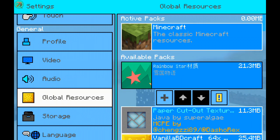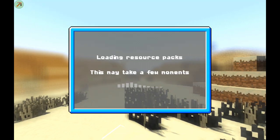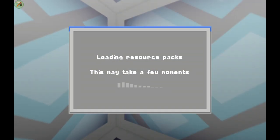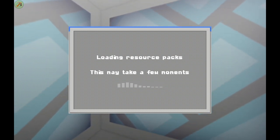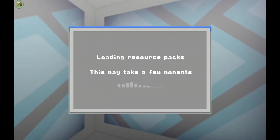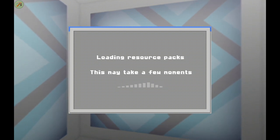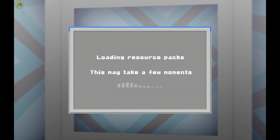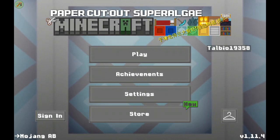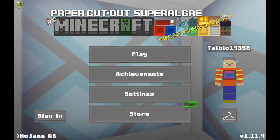Let's remove this one and then put in a different one. As you can see, when you change a texture pack the words become animated. Now let's try going into regular MCPE — as you can see this is 'Paper Cut Out Super LGA' and it shows 'Minecraft' with some items.